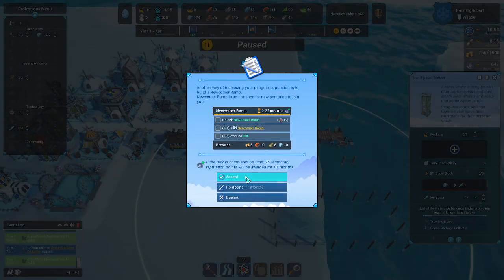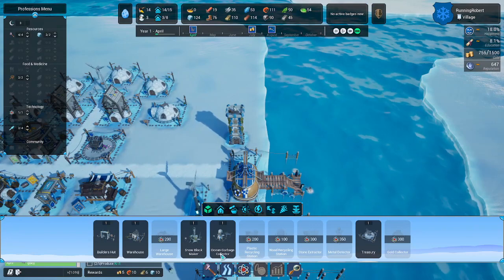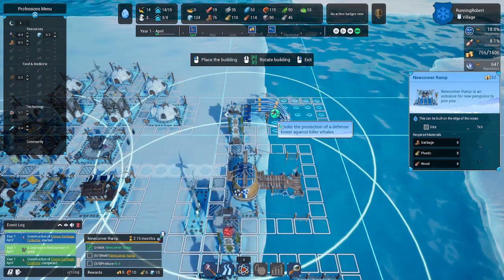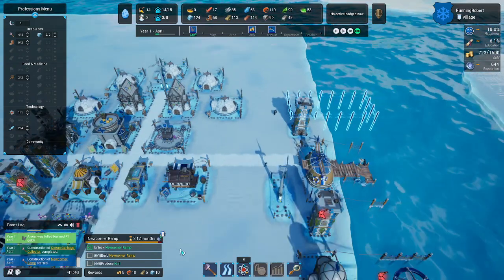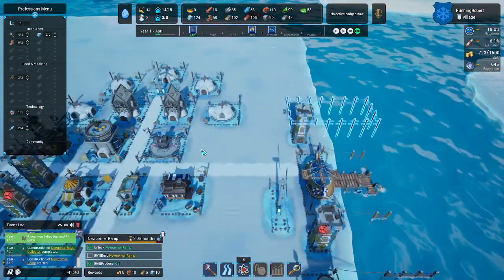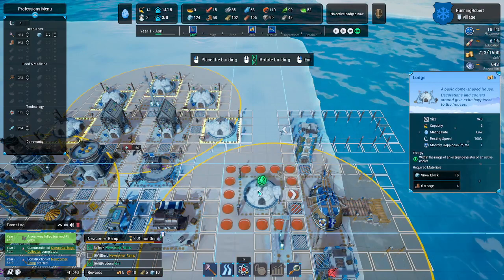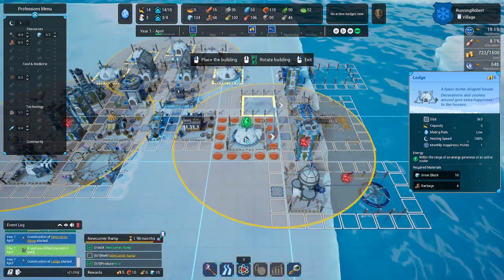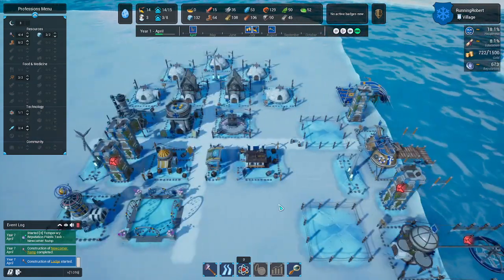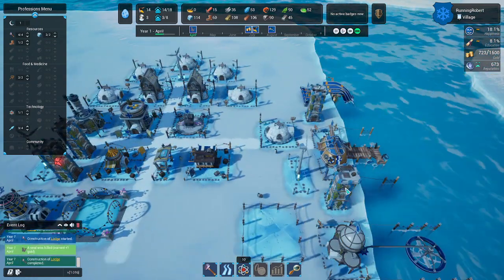New task: we need a newcomer ramp and to produce krill. There's the ramp here — this will allow new people to come and join our camp. We're going to put this mostly in the ocean. We can do that now when we start to run down garbage. We are running out of people here — my little chicks are getting older. Let's get some more houses for people. I actually have a couple of extra people, so let's get you working there and put a worker on to start getting some garbage.